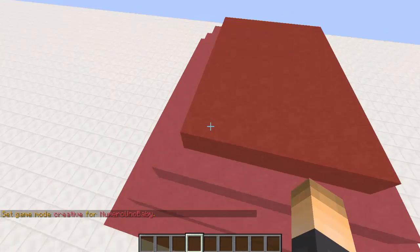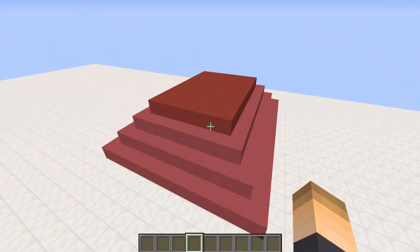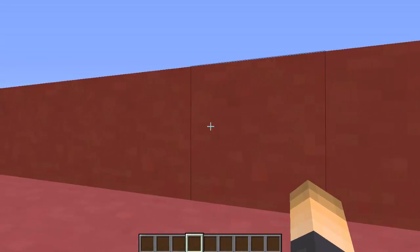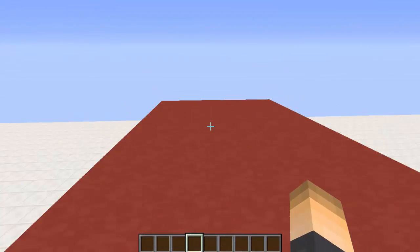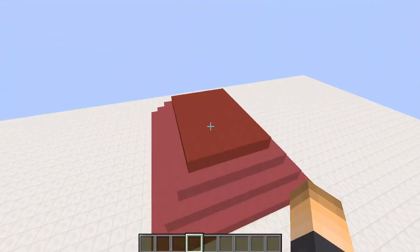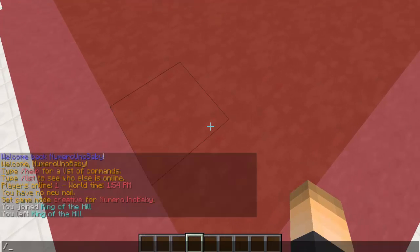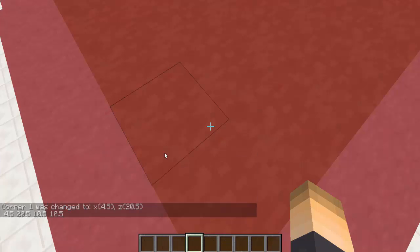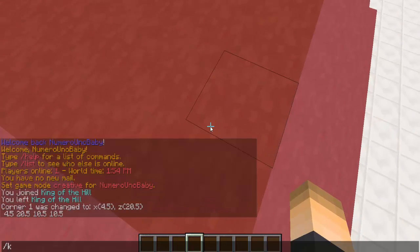We need to set two corners of our arena. I'm going to set this corner and then that corner — I'm not selecting the whole thing because this red area is the hill. When players are inside here, they're fighting for this area. Stand on your first corner and type /koth set corner1. Then go diagonally across to the other corner and type /koth set corner2.